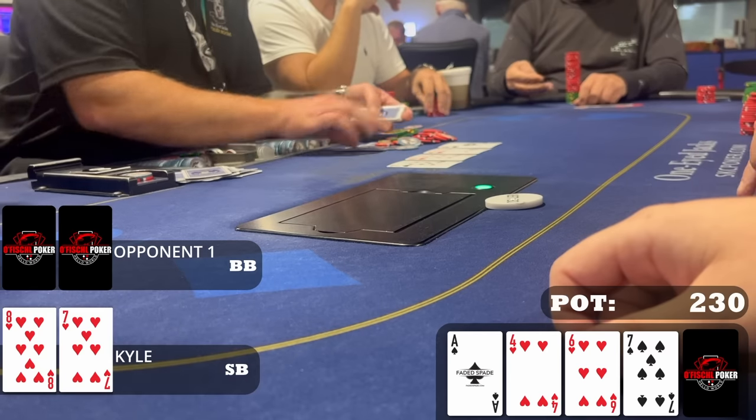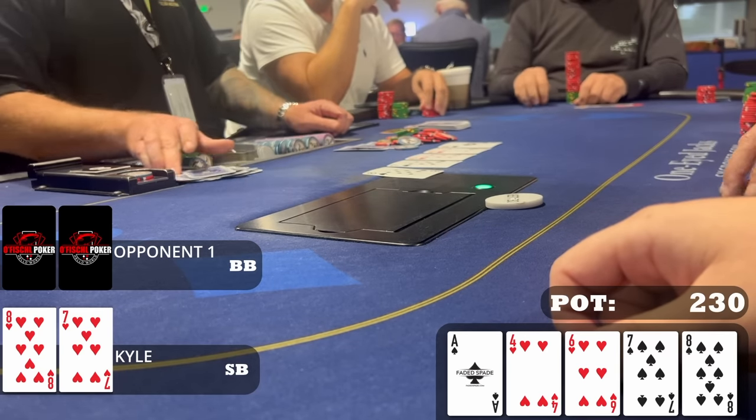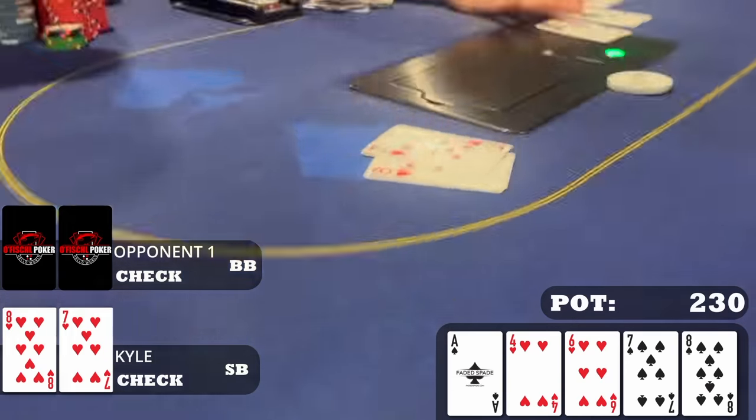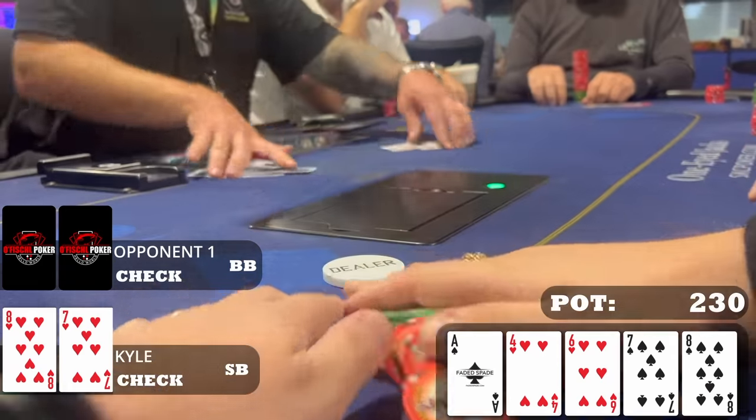The river is the eight of spades — we make backdoor two pair. I check, and I absolutely hate this check — it's a huge blunder. If my opponent has any ace he's definitely calling a bet, but he's probably not betting himself on this board. I should go for about eighty dollars of value here and not just check hoping to check-call. But because I check, my opponent checks back, I show two pair and win. Could have made more — that's a blunder. But we're finally at the two-five game.